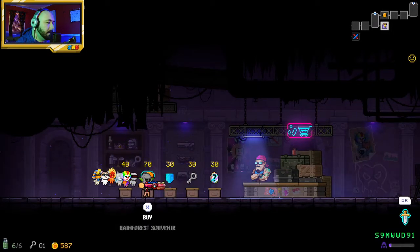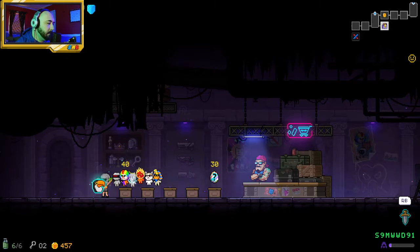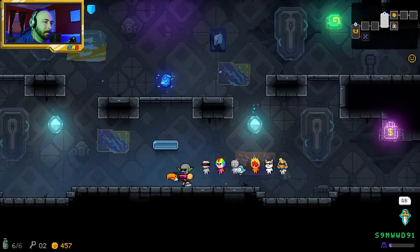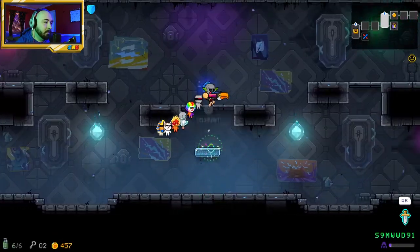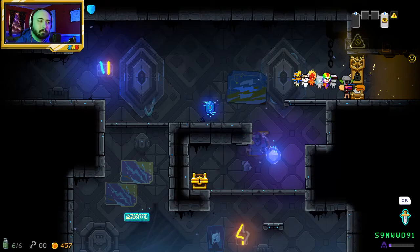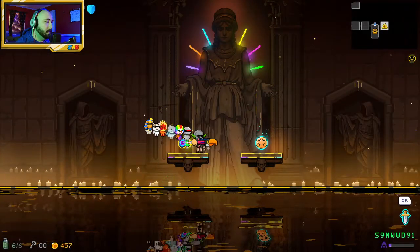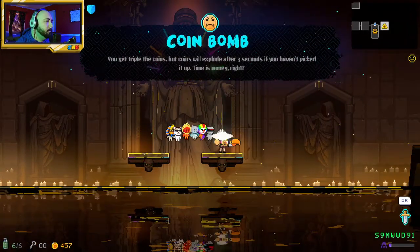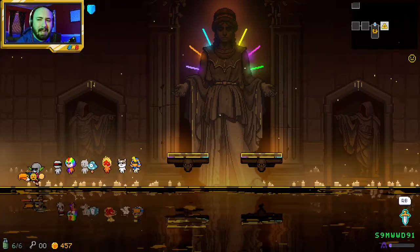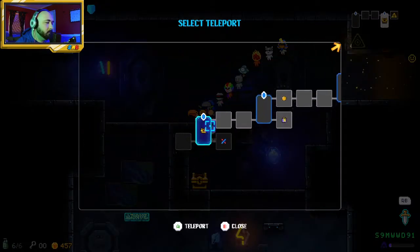Let's take a key and take the Rainforest Souvenir — kill enough enemies to drop extra eggs. It doesn't really help but it doesn't hurt either. Let's go to the item room. This is a guitar and this is an Angry Cookie — you get triple the coins but coins will explode after three seconds if you haven't picked them up. I'm down with that.